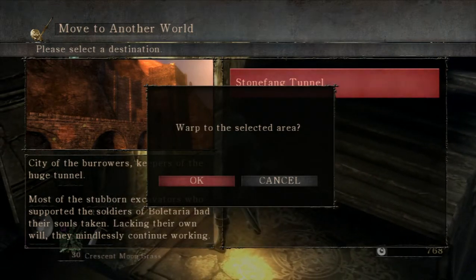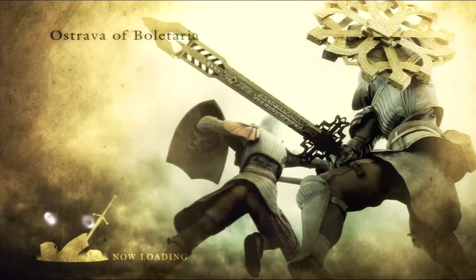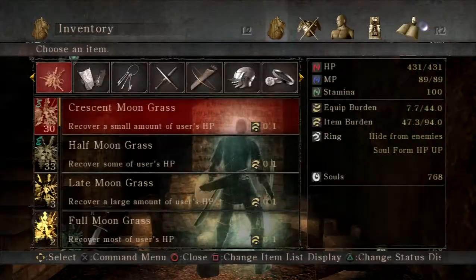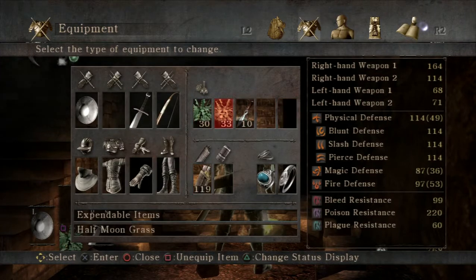For now, we're going to be taking on 2-1 Stonefang Tunnel. You're going to want to make sure you have around 100 arrows for this area because the boss you can fight with melee, or you can just cheese it with arrows — and I have enough.